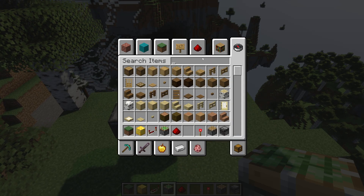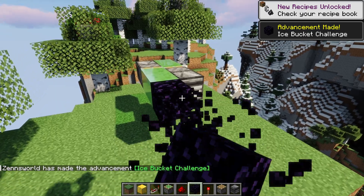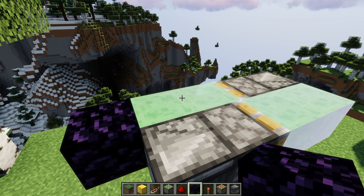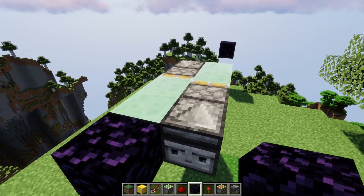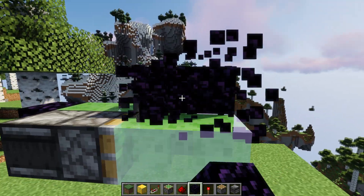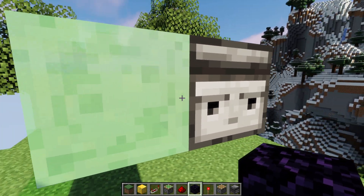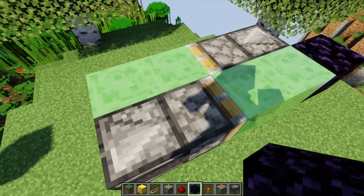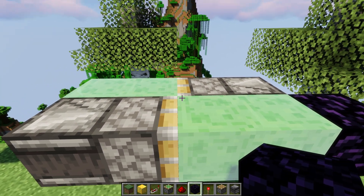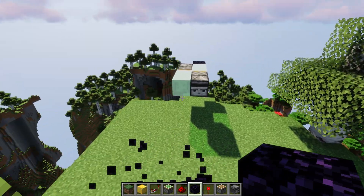I'll grab some obsidian so it doesn't run away from me — obsidian stops the flying machine because the pistons can't push it. In this contraption, I can power this observer to start it up, and what it'll do is push this section one block over. But then when it lands one block over, this observer will detect that as a block update and then power the other one, which will pull this section back. And when that one lands, it will just start the cycle over again and go forever until you stop it.